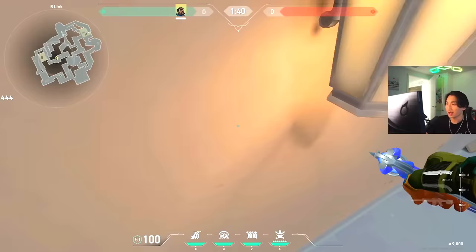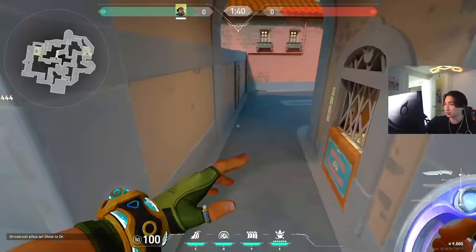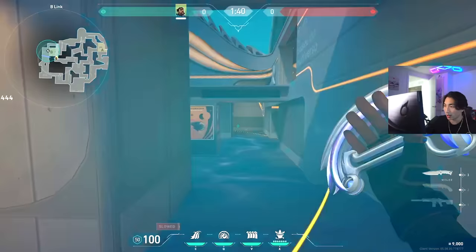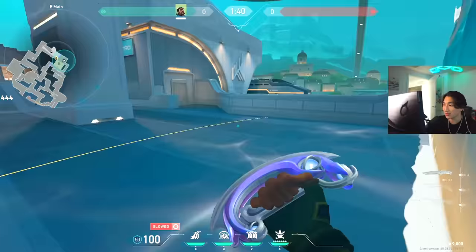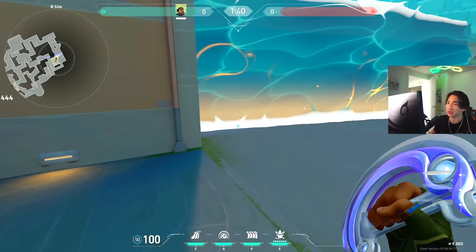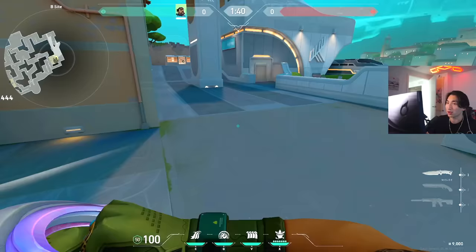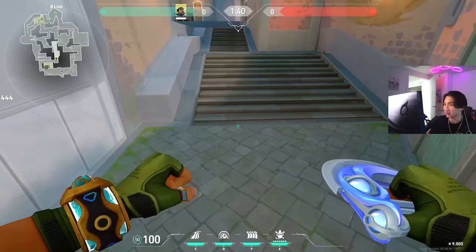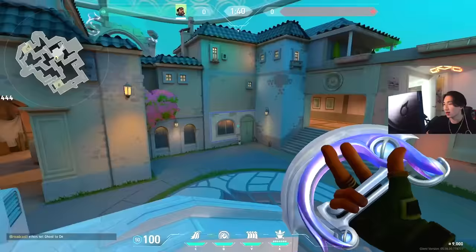Using the ult to retake is also very good. For example, if the bomb is down on B site, throw the ult, throw the wall to block off anyone outside the ult area, and go out with teammates. Anyone caught in the ult is jumping around and it's free picks — especially comboed with other util. You can also throw the orb on the bomb to tap the defuse and force the enemy team to burn their post-plant solutions early, giving you more time.